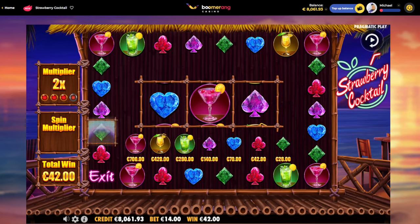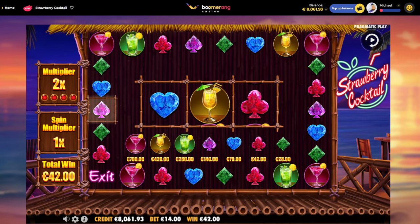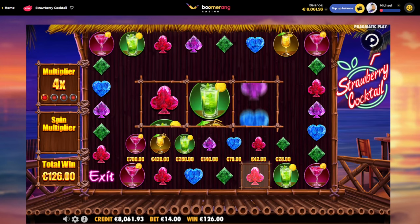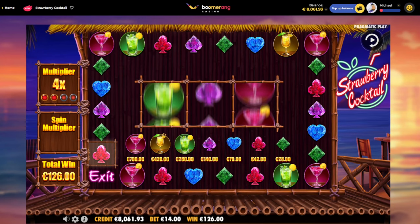Pink one — okay, that's nothing there. We won 42. 84. And now we're going to get the multiplier up — 4X. Yeah, it doubles each time. No connection. Four more spins and we multiply to 8X.